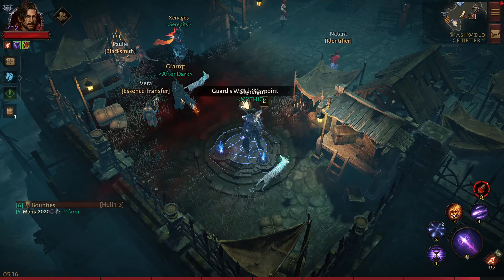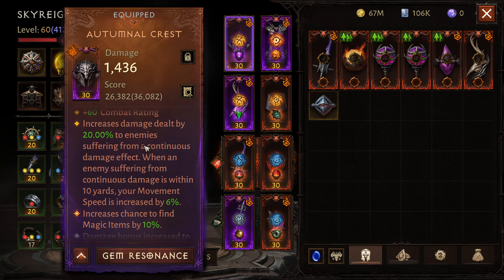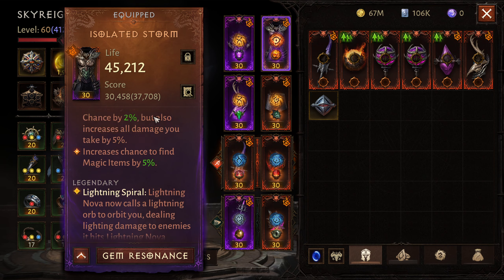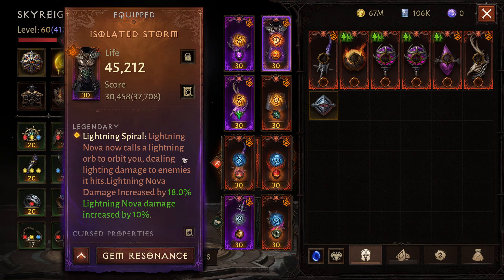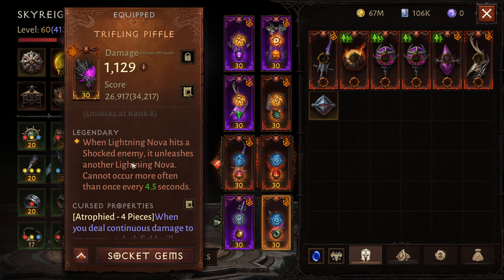Okay, that's the end of that run. Let's get into the build. We got the new helmet — slow time follows you around as you can see and applies the shock. It stays up for a long time; the beneficial duration is very nice and it's almost 100% uptime with very little effort. Isolated storm is the new chest piece, causing the lightning ball to circle around me. More than one appears at times because of the new offhand — when lightning nova hits a shocked enemy it unleashes another lightning nova, though it cannot occur more than once every four and a half seconds.